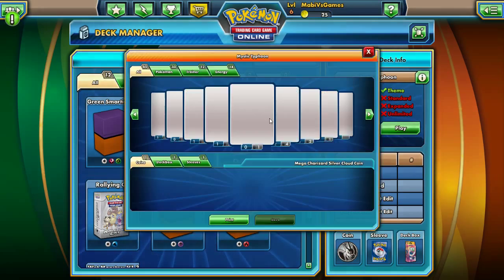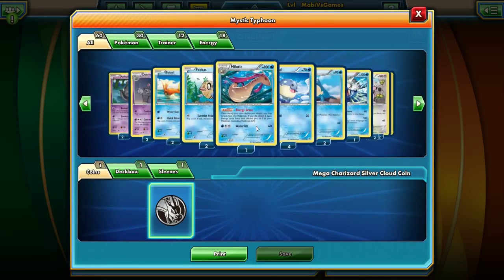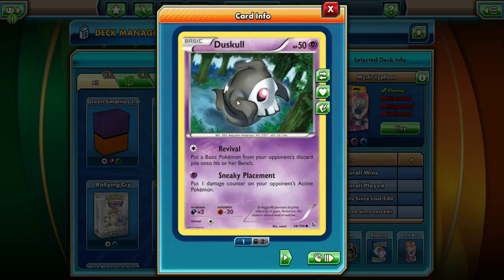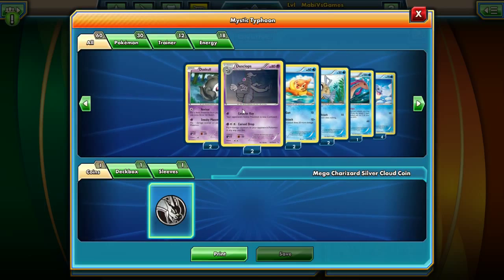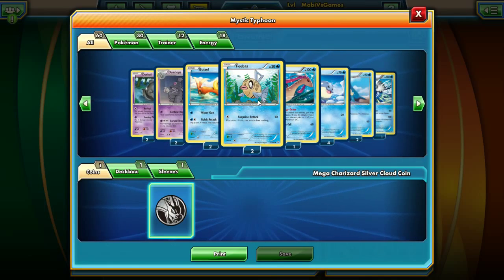It's not fairy. It's water and psychic. But anyway, let's look at the cards. We got Dusclops - Revival: put a basic Pokemon from your discard pile onto your bench, which could be good or bad. And Sneaky Placement: put one damage counter on your opponent's active Pokemon. That's it - that's horrible. Rank Curse Drop: put four damage counters on my opponent's Pokemon any way I want - that's pretty cool. And Buziel.